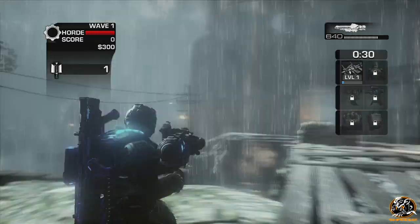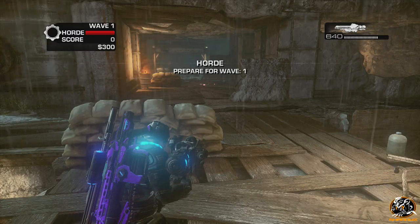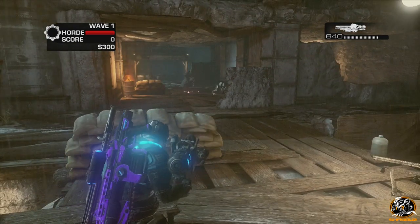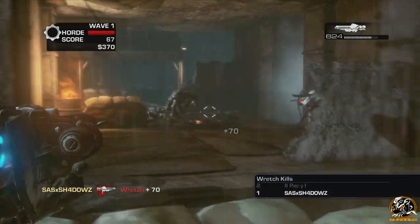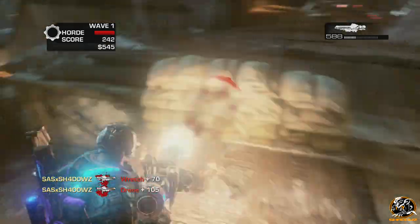He actually gives you a fully loaded Vulcan cannon, which you can use to outplay the enemies in Horde from the very beginning. As you can see, I'm on wave one right now — the easier waves — with a fully loaded one-man Vulcan cannon. Also, if you're playing with friends while doing this easter egg, all of you get a Vulcan cannon, not just the guy actually completing the easter egg himself.